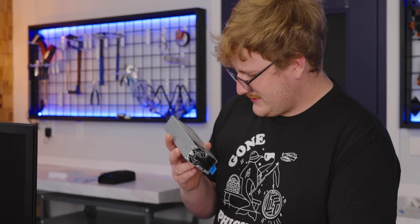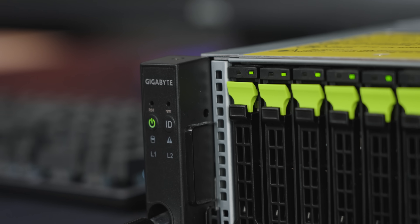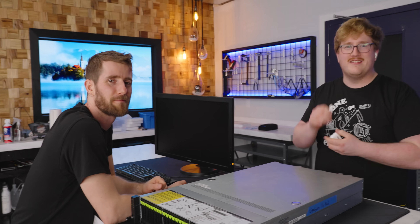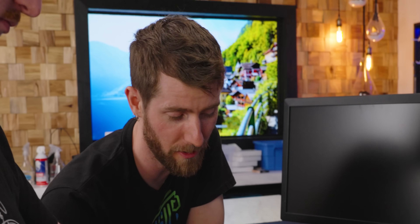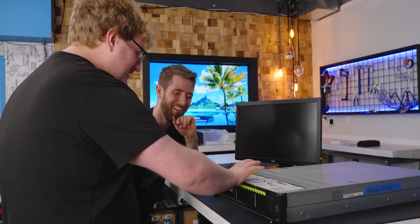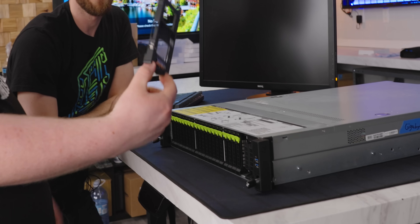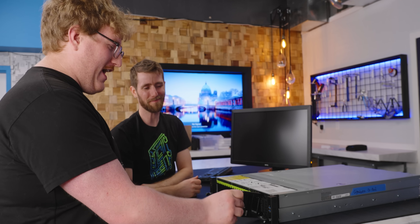The server has 1600-watt power supplies. It's powered on — look at all the lights, though there's no activity on them yet. Some bays have placeholder sleds — manufactured garbage — but now we need to configure the RAID.